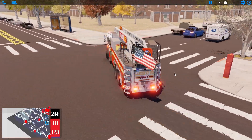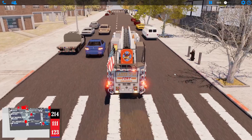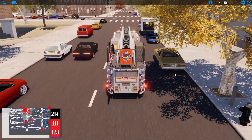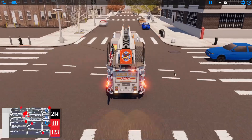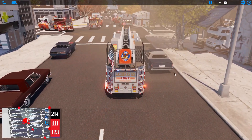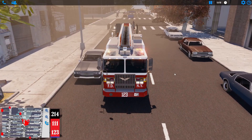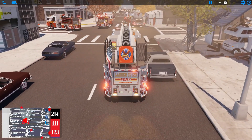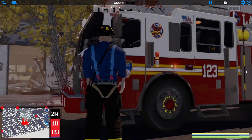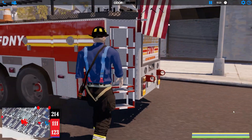We'll have to get a rescue unit, we'll do a squad. The traffic wants to stop right here — I don't know what the deal is. Let's park Ladder 1-2-3 right here, back up and straighten up just a tad because we're going to get more equipment going by. There we go — let's hop out. I think we lined up okay, good enough. Let's get the outriggers set up.